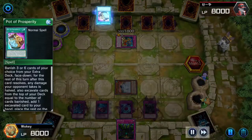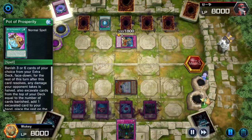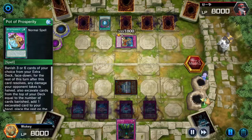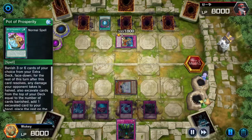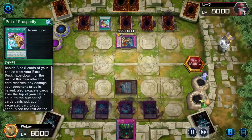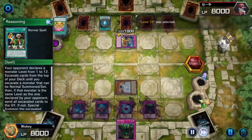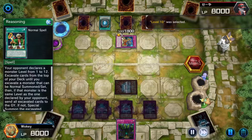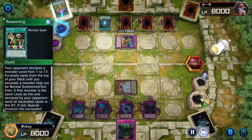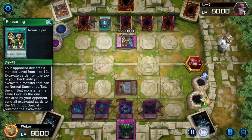This is also a very cheap deck, by the way. I should really improve it a little bit more, because a lot of the cards I'm running are built a little bit on the cheap side. I also use Reasoning, by the way. I knew he was getting an Eldlich, which is why I said level 10, but I actually can't remember if Eldlich is level 10 or level 11 — I think he's one of the two.